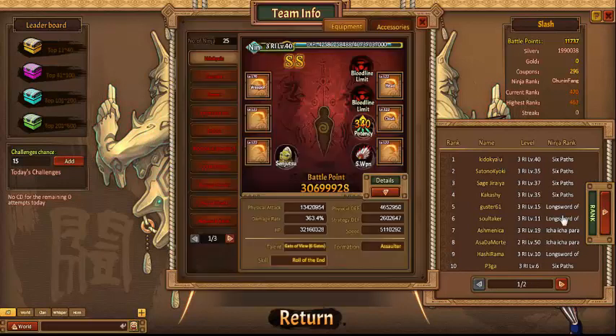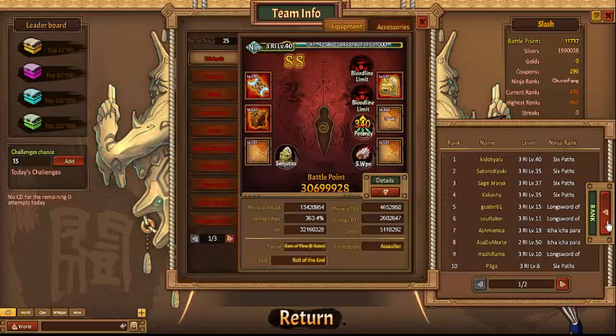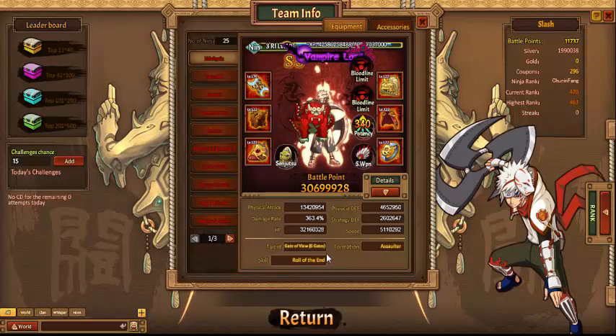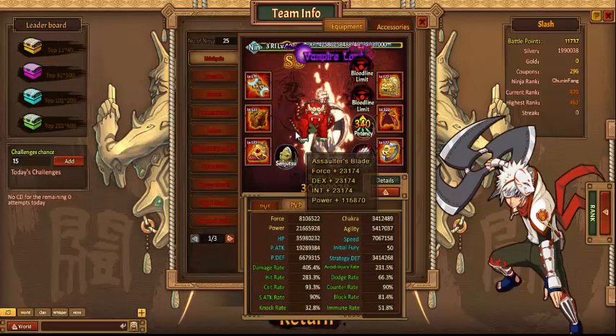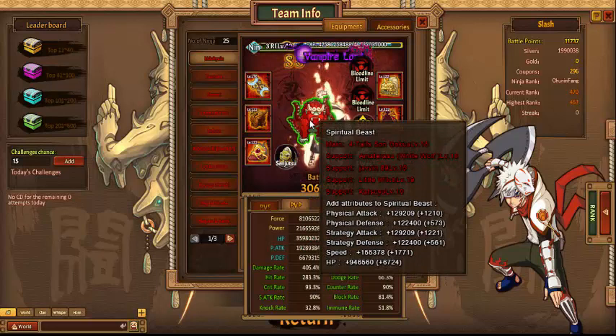Let's see what type of team he is walking with. He's currently on the sixth gate. Look at the BP stats. Spiritual beast — we have it on Goku, Amaterasu. Now he got, I'm assuming, the Halloween one when he was able to name it, so he called it Jarvan 69.